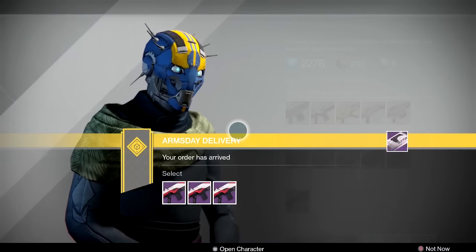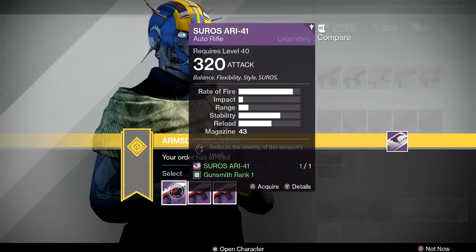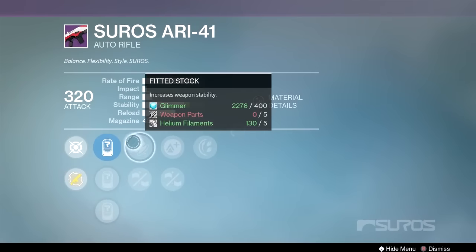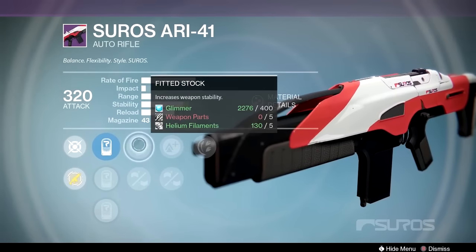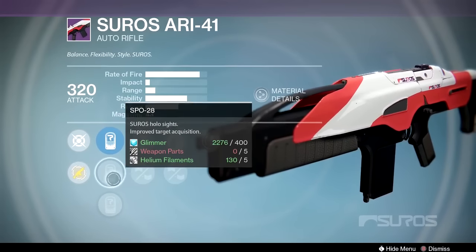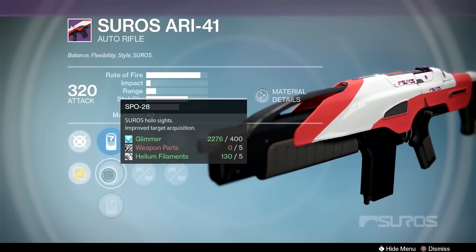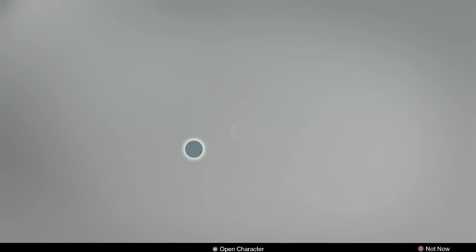And then we'll talk about next week's orders, and then we'll do a little dance. So we've got the ARI-41, mid impact, mid rate of fire auto rifle. Some interesting options. First up: fitted stock, lightweight rifle barrel, oiled frame and rodeo. This is interesting because you're going to get some good stability and some good range out of this. It's got the SPO-28 scope, which is my favorite Suros scope — it looks the nicest and the coolest.